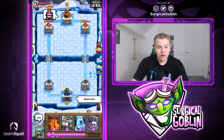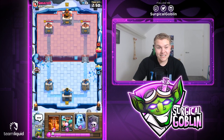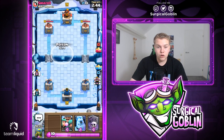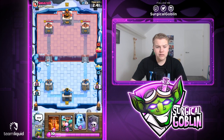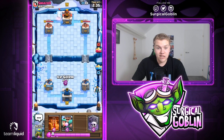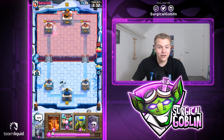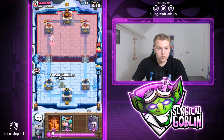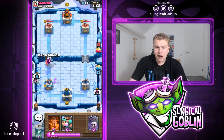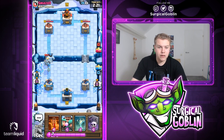Let's give him a thumbs up and good luck. We have Poison, Rascals, Ice Golem, Graveyard - next card is Spear Goblins. Let's see what he drops. He goes with Ice Spirit - I don't really want to drop my Ice Golem yet. It looks like he also has a Royal Ghost so could be the Hog Three Musketeers deck I was talking about earlier.